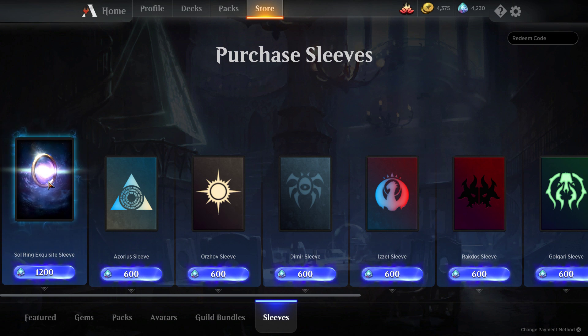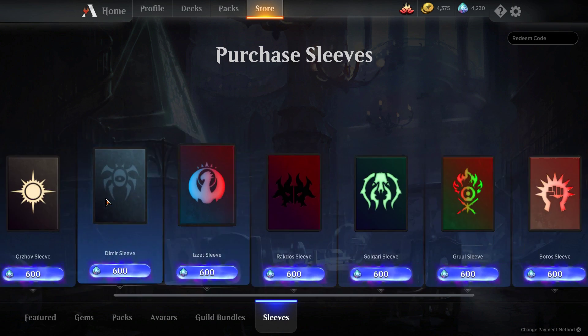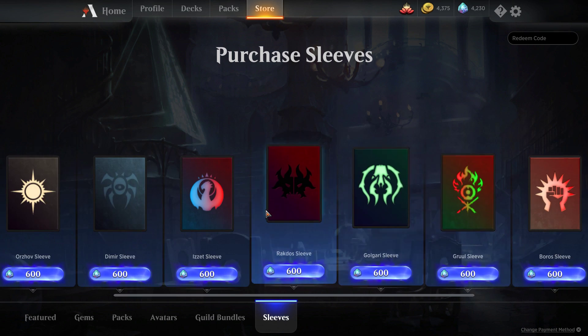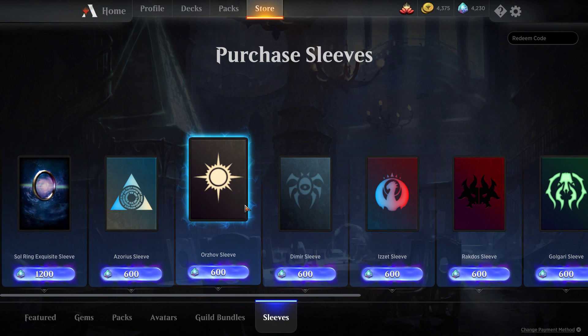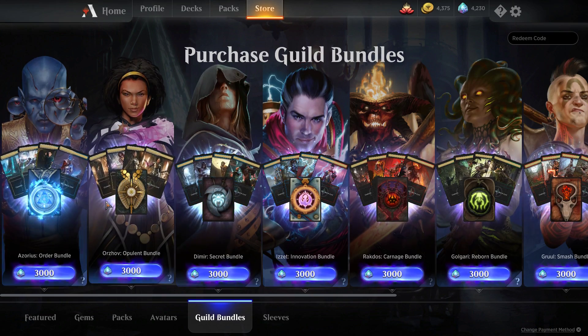The Sol Ring Sleeve has a cool shimmer effect and it is a classic card that a lot of people love. It definitely is a card to represent if you are a Commander fan. The other sleeves you can purchase individually are one for each guild. These sleeves are obviously nowhere near as cool as the ones that come in the bundle, just because you can get them alone for less gems — only 600 gems. But if you really want a cool-looking sleeve that represents your guild, you gotta just go for the guild bundle.